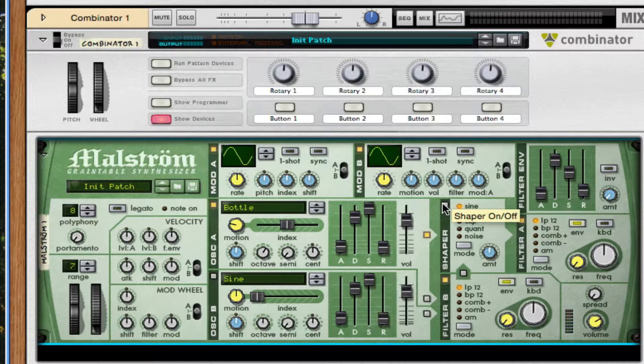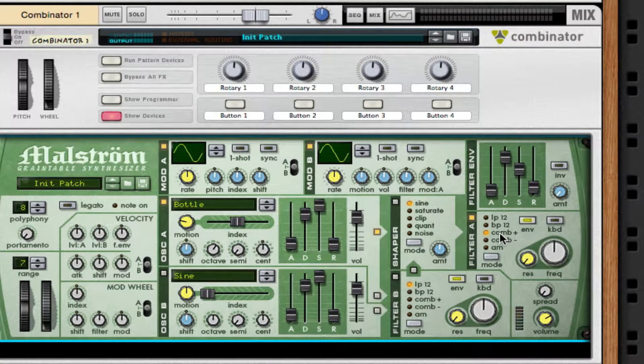I'm going to route this to the shaper and make sure filter A is turned on. You can turn off filter B, it's not necessary. For filter A, turn up the comb positive to about 108, and the resonance can go up to about 89 or 90.